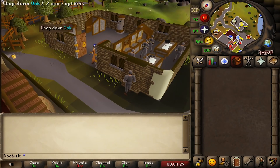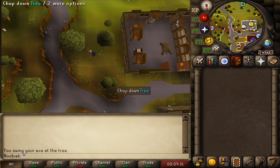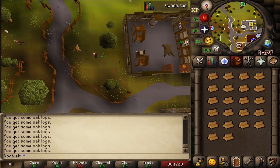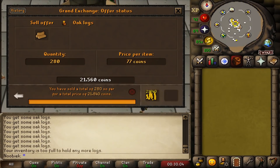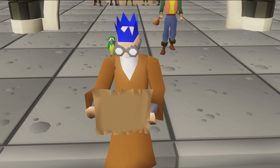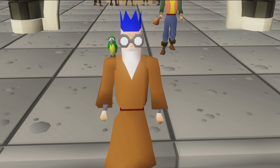The final method of all 50 is cutting oak logs, requiring 15 Woodcutting — though higher is recommended for better rates. The best spot in free-to-play is Draynor Village, right next to the bank. At higher Woodcutting levels you can cut up to 840 logs per hour, granting over 30,000 Woodcutting XP per hour. Oak log prices fluctuate, but I was able to make over 65,000 GP per hour — finishing off the last of all 50 free-to-play money-making methods.